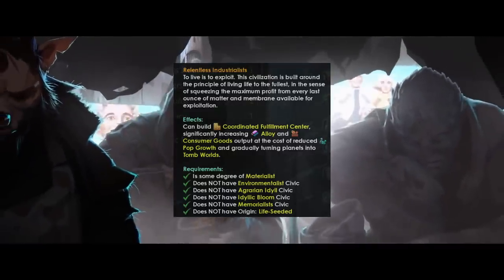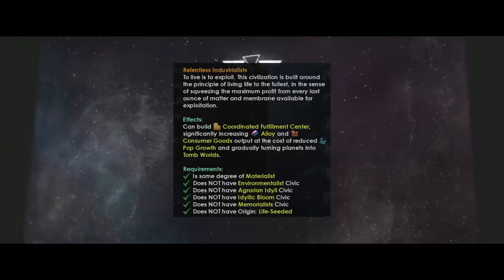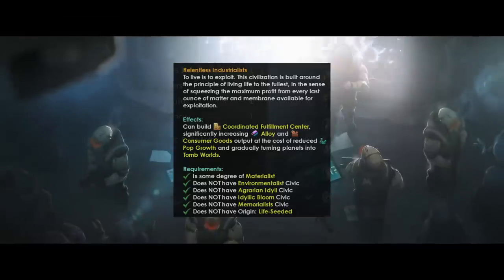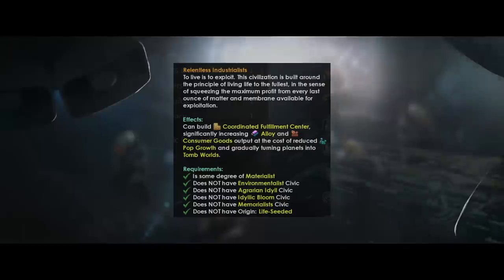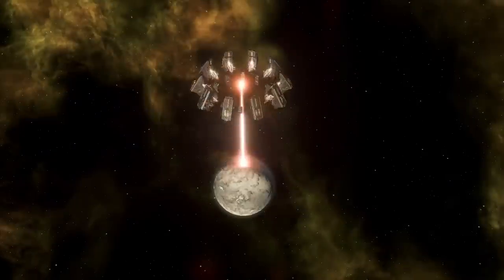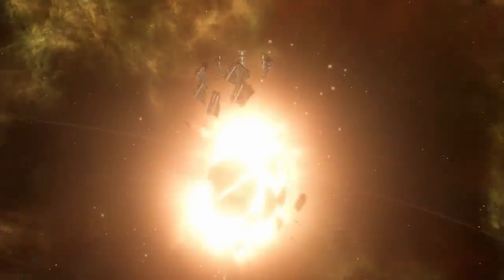Do I see a place for this in the meta? Yes, absolutely. I am very much hoping it makes Tomb World start a viable start, given that you can basically terraform planets into your preferred planet type — Tomb Worlds — at the cost of everyone else's habitability, making your planet very unpalatable to any aliens that might want to take you over. And if you're enjoying this video, please relentlessly industrialize that like button.